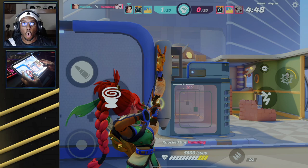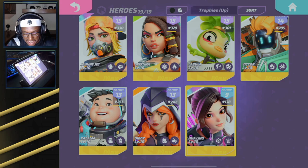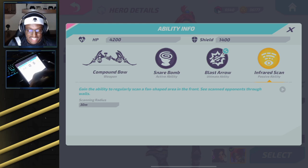One thing that's really good is at the end of the day, we have finally got the last two heroes — the most brand new heroes — to level 10 by finding their passives in the shop. For today's video, we're going to be starting off with the Hua Ling level 10. Not only that, we have unlocked the brand new Mulan skin, which is the fully maxed out battle pass skin for this hero.